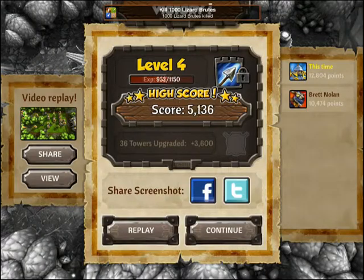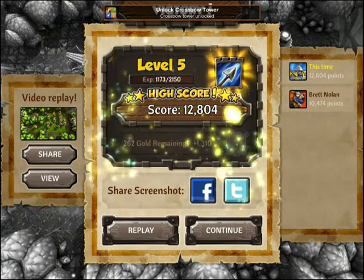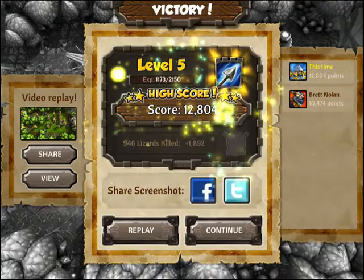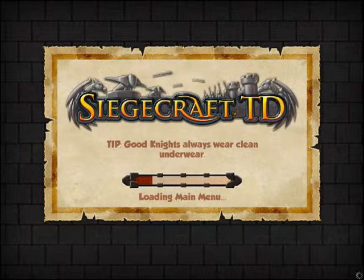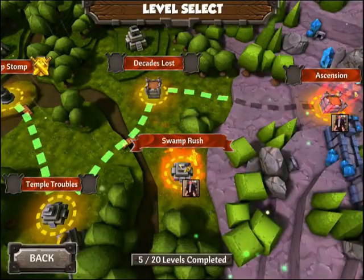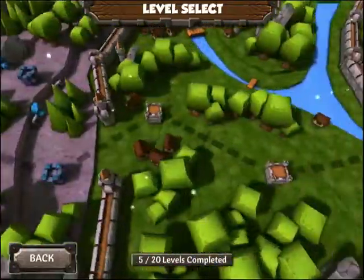We get to see that we're leveling up, and the crossbow tower is unlocked. You can see your friends' scores on this level, and you also have the video replay. I actually made it through — only had 4 sheep left over, so not the best attempt, but that was on hard difficulty. Here's the full map, and there are multiple worlds as you progress.